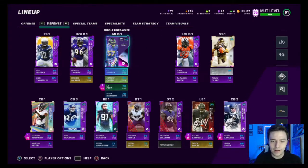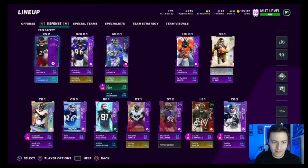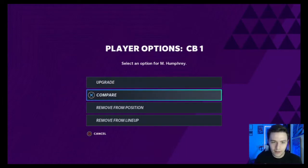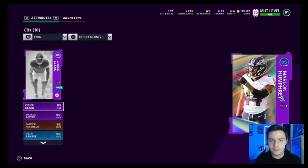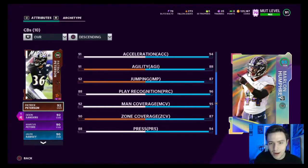On defense, both of my cornerbacks have Acrobat and I gave Calais Campbell Inside Stuff. As you guys already know by the title, yes, we do have Marlon Humphrey maxed out — got his LTD. That took forever, I don't know why he was so expensive. But here he is: 95 overall Marlon Humphrey. He has 93 speed, 94 acceleration, 88 agility, 87 jumping, Play Rec 96, Man 95, Zone 87, and Press 94. Great press man-to-man cornerback.